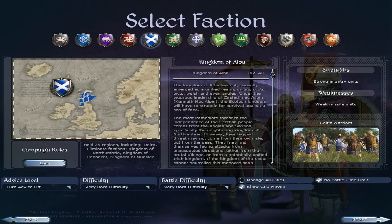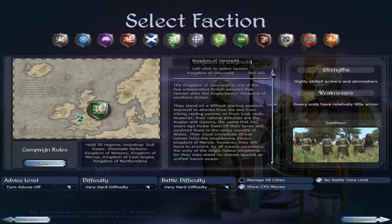Then we've got Scotland — the Kingdom of Alba — which is latter-day Scotland. They have strong infantry units and weak missile units, but they do at least have cavalry as well. Then we've got the Welsh faction, the Kingdom of Gwynedd — a small kingdom of three regions in the north of Wales. The Welsh have got the best archers bar none in the entire campaign. Their longbowmen are absolutely fantastic — good skirmishers — though heavy units have relatively little armour, relying on the toughness and courage of the men.